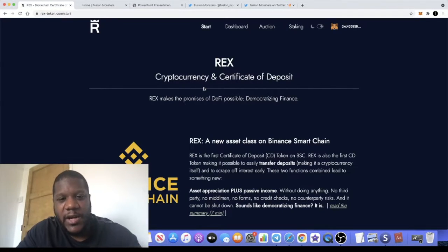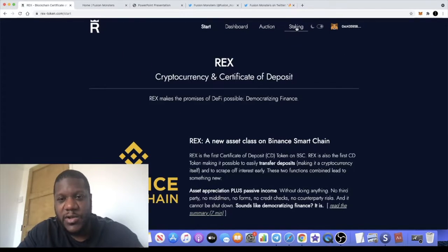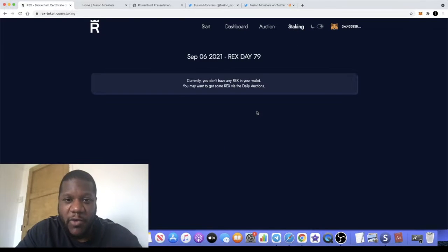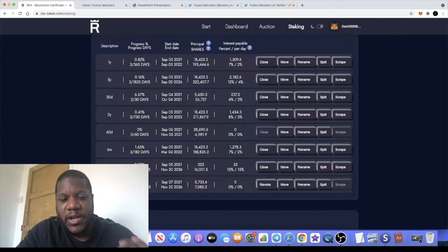Before we get into that, a quick update on the REX token. I'm super bullish on this — I've been investing in the auctions and making some decent gains just by holding the token alone. The T-REX token went absolutely nuts as well, and I've been staking my REX tokens in the dashboard. One thing I realized is if you join the 5555 Club by putting the maximum stake on this, you're actually earning 15% a day.